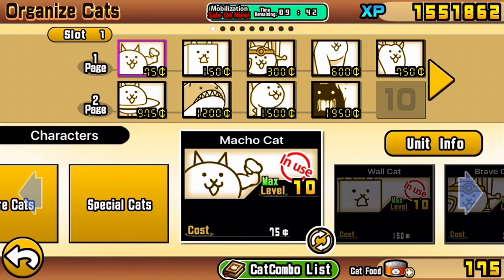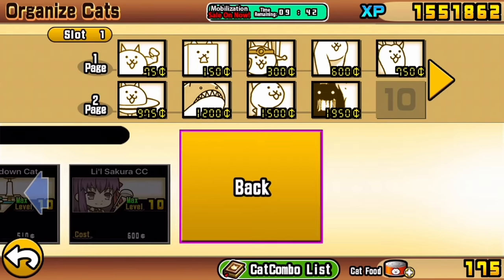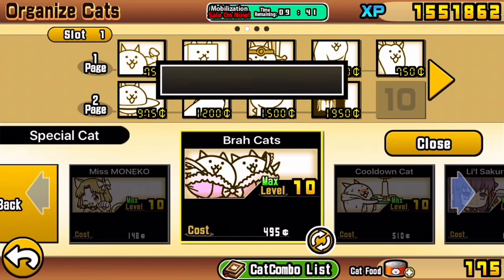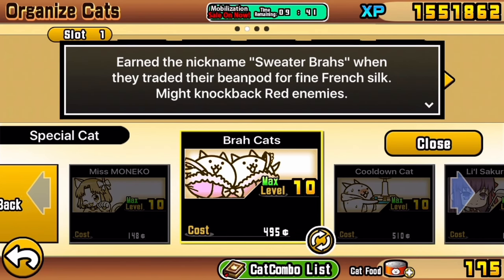We're gonna use the basic lineup here and all cats are level 10, all upgrades are level 10. And if you are struggling with this lineup, you can add in Broadcat or any anti-red cats, because Broadcat might knock back red enemies, so that'll be really helpful. If you want to put him in there, you can use him.